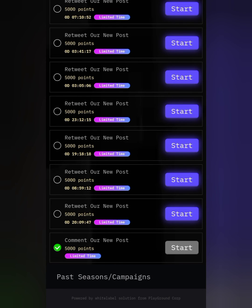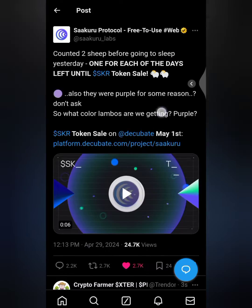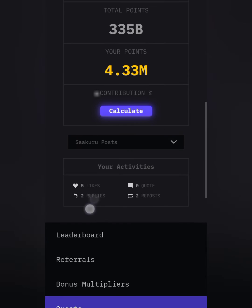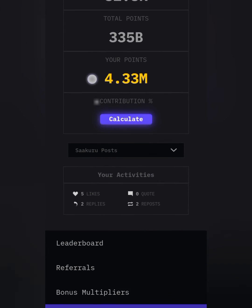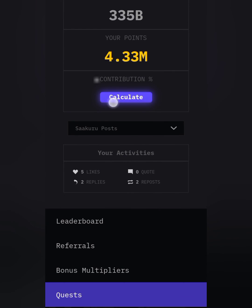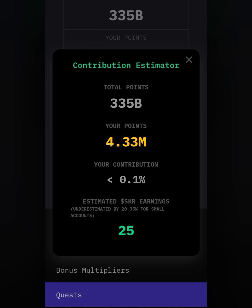The task we just completed is showing as done. After completing all the quests, we've accumulated over 4.3 million points. If you click the calculator button you can see the total Sakura tokens — 4.3 million points equals 25 Sakura tokens. Follow every step and engage in posting to multiply your points. See my next video, bye bye.